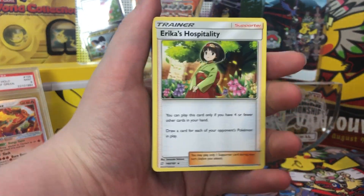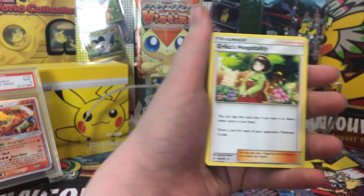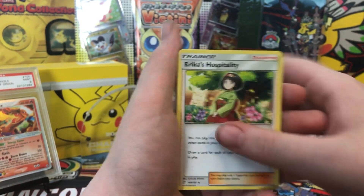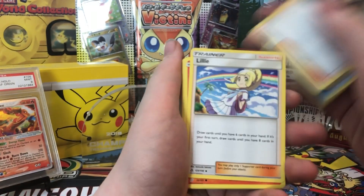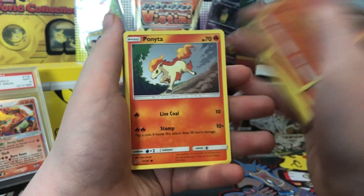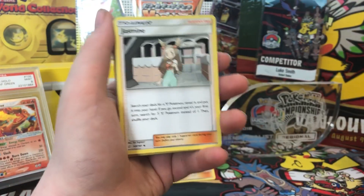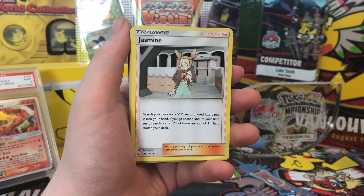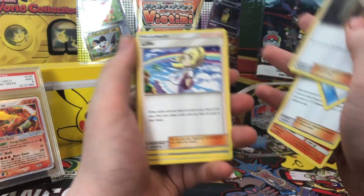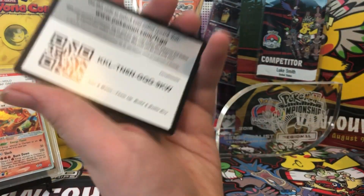We got Erika's Hospitality. You can only play this card if you have 4 or fewer cards in hand. Draw a card for each of your opponent's Pokemon in play. Definitely a good card, though it stinks that you have to be at 4 or fewer. Pokemon Communication reprint, Looker, Lily, Charmander, Charmeleon, Ponyta — got 3 of those — Rapidash. Got a Jasmine. This card is super good: search your deck for a Metal Pokemon, reveal it, and put it into your hand. If you go second, you can search for 5 instead of 1. Definitely a very good card. Pokemon Communication, Looker, Lily, Skateboard, Farfetch'd, Sirfetch'd, and Bisharp.